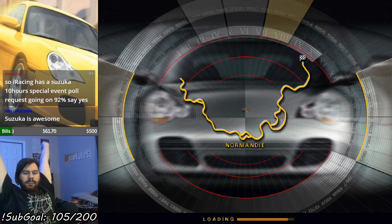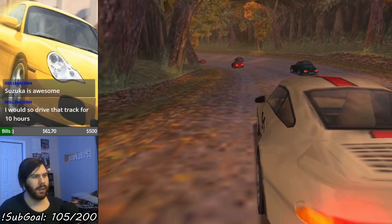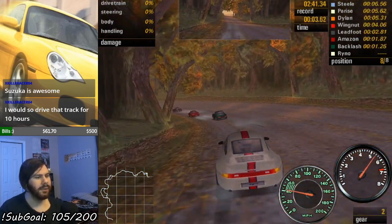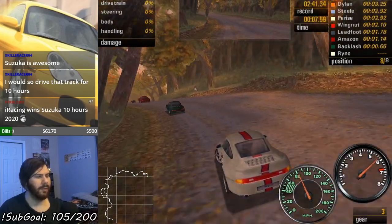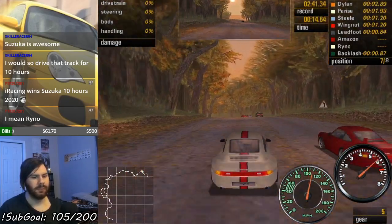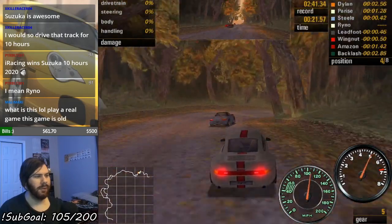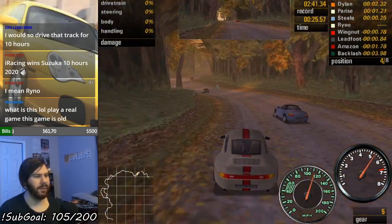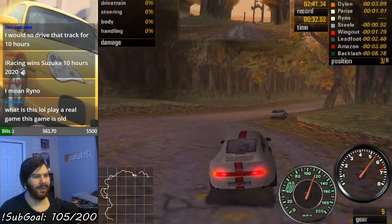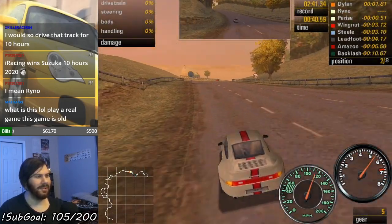I'd say yes to that as well, Peter. Suzuka, hell yeah. I mean, if I was in bottom split I might have a chance. Someone using an old-ass 911 — I'm pretty sure that's what I saw. Here's a Boxster, and also a 944 up here. Hi Marissa — not even going to acknowledge that statement, just hi Marissa.